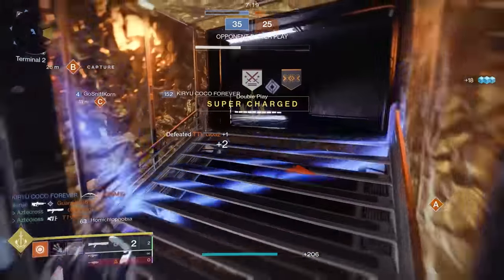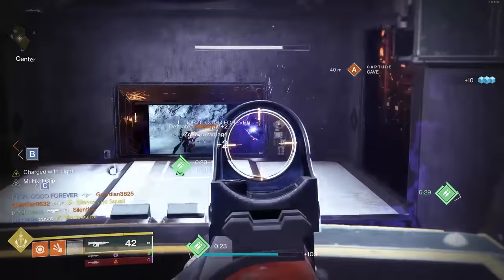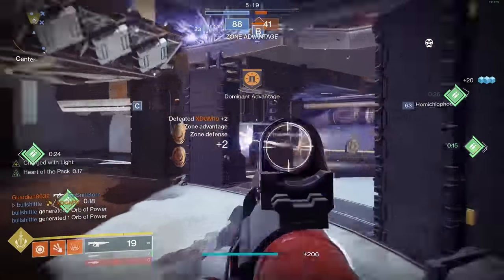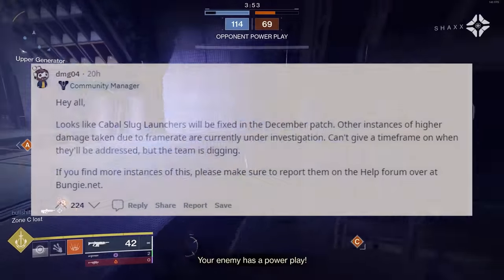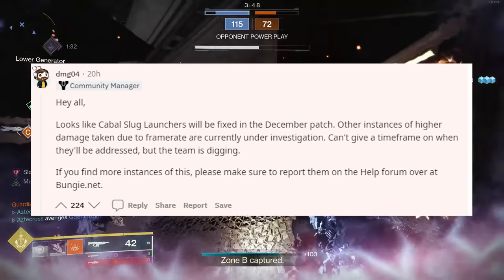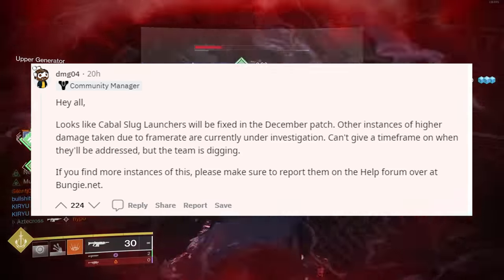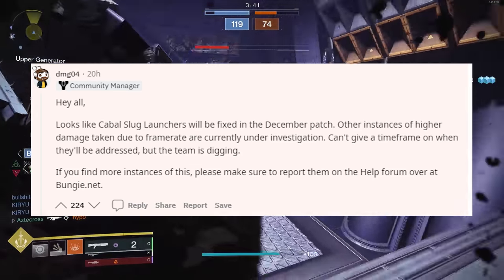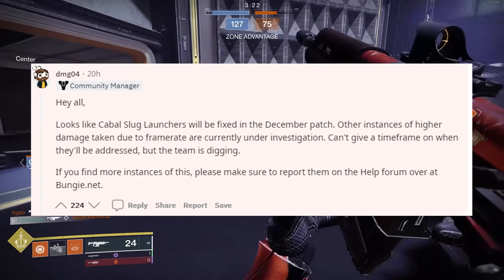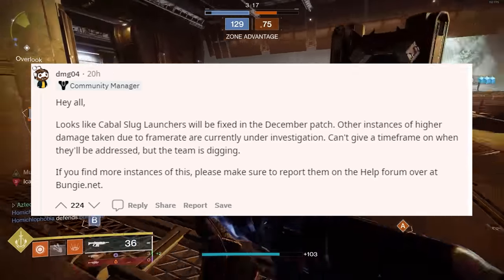Some areas we don't think about — does this affect Gambit? Are attacks received inside of Gambit being affected by your frame rate, despite PvP being mixed into all of this? DMG actually replied to this post, acknowledging it's a bug, stating the Cabal Slug Launchers will be fixed in the December patch, and that other instances of higher damage taken due to frame rate are currently under investigation. He can't give a time frame on when they'll be addressed, but the team is digging. If you find more instances, please report them on the help forum or at bungie.net.